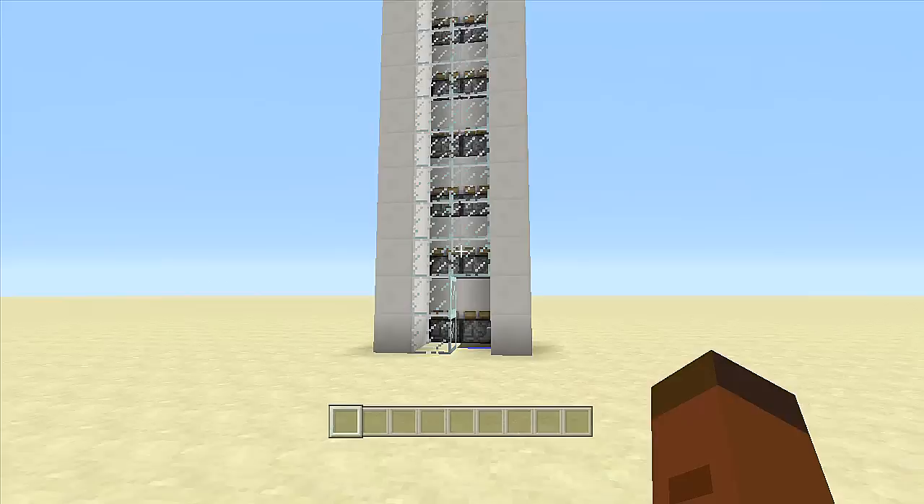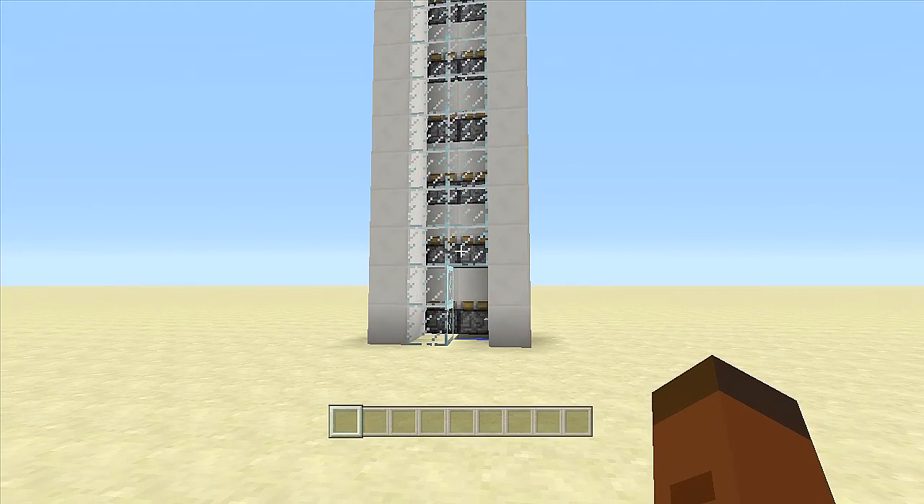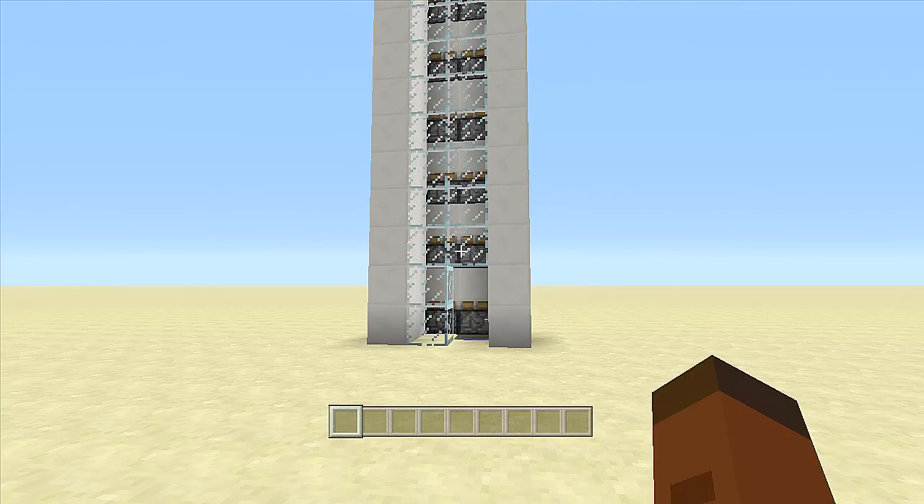Over here I have the one that goes all the way to the sky barrier. The reason why I did this is just to give you guys a heads up on a few things about piston elevators on the console. One: they are extremely laggy. Two: they are very laggy. And three: when the pistons are retracting back in, a lot of bad things can happen.